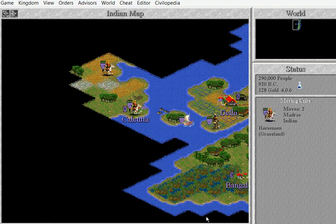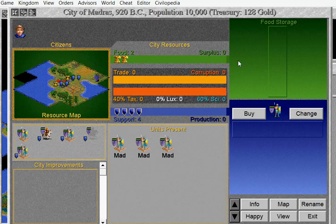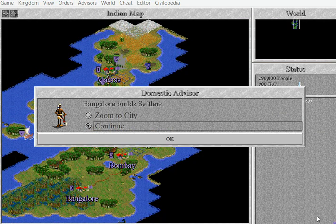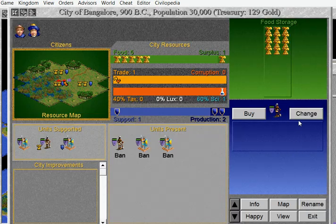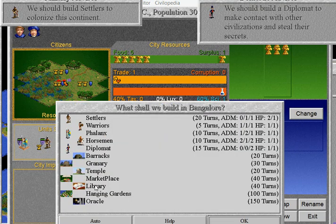I would like to take a settler over there. This is the kind of time when we need more settlers — we're not getting anything. More settlers. Got nothing to do — let's do a library. Let's do a barracks.